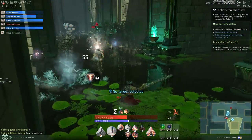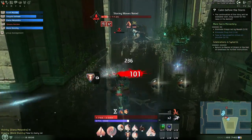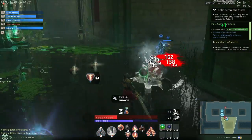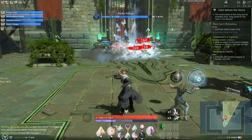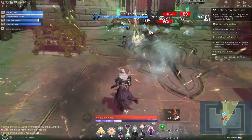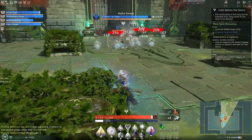The Light Binder has access to two shields. The shortest duration one has a 20-second cooldown and is a single target shield. There's also a group shield with a cooldown of around 40 or 50 seconds. I know this because I've actually played the Light Binder in this dungeon several times, from both the DPS and support perspectives.